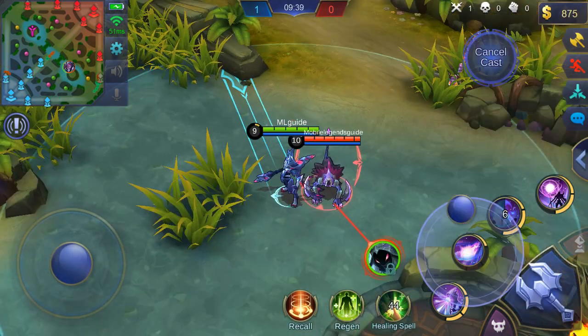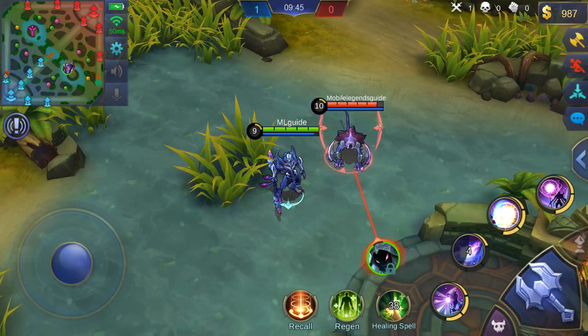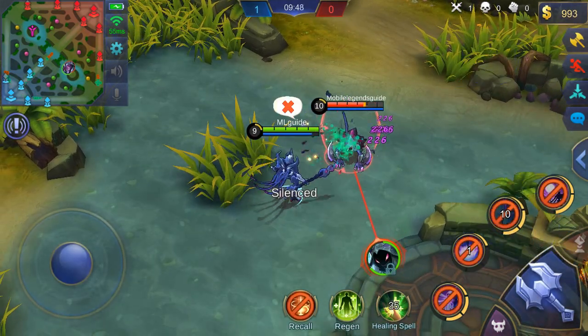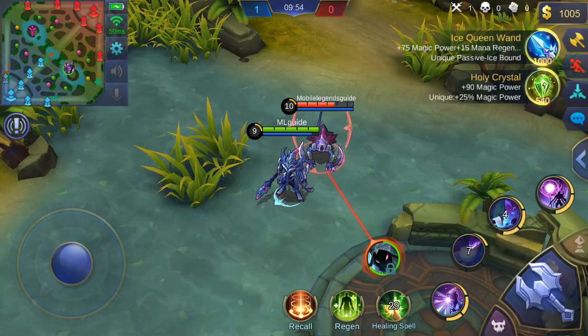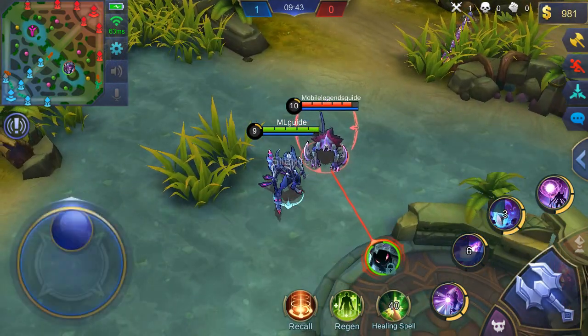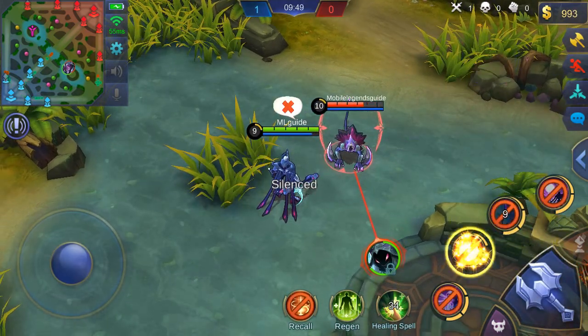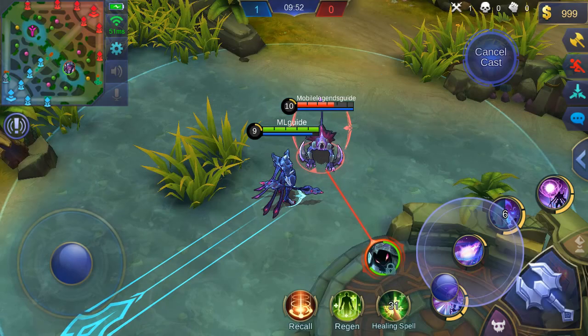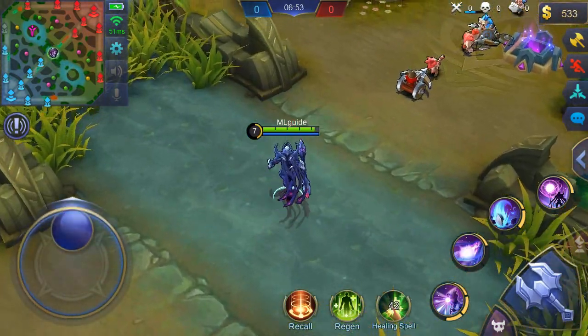That's a big difference that should be mentioned. If you thought you could silence enemies just by being near them, your gameplay will be quite different. For example, you might think you could help allies about to get burst down by standing near the opponent to trigger the passive silence — but apparently that's not the case. At least now we've cleared that up.